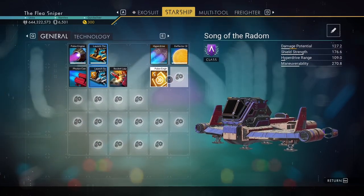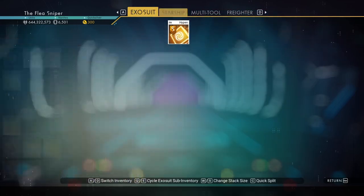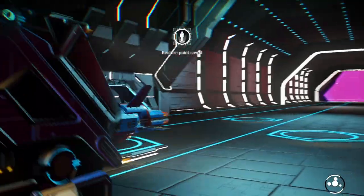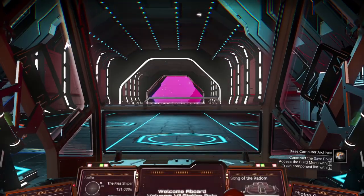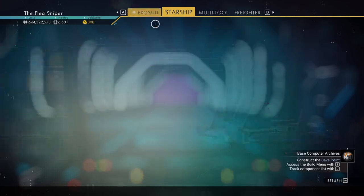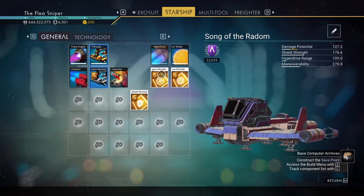So we can take those upgrade modules we got earlier and apply them to the ship. We upgrade the pulse engine, upgrade the hyperdrive, and have upgraded modules on the ship. What that does is give us more range — we get more hyperdrive strength, etc. — just by slapping these things in. But you actually have to install them.